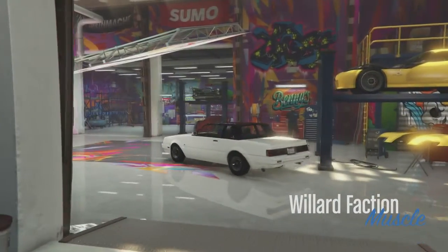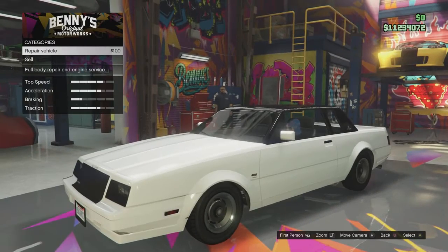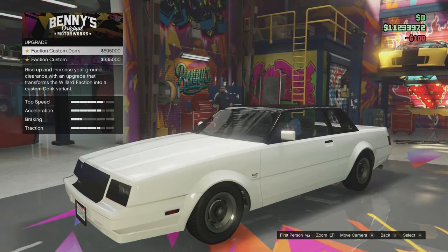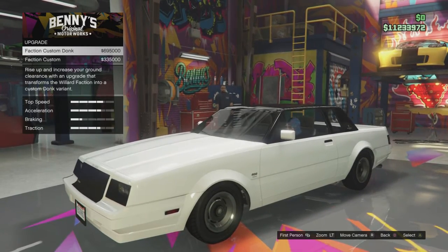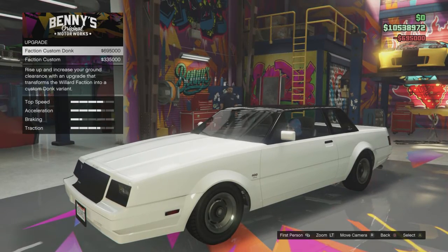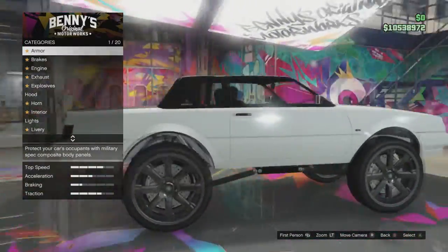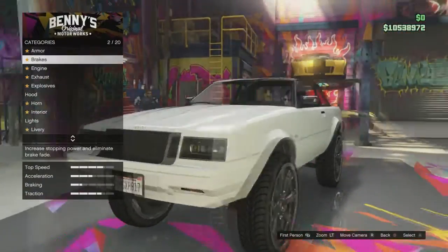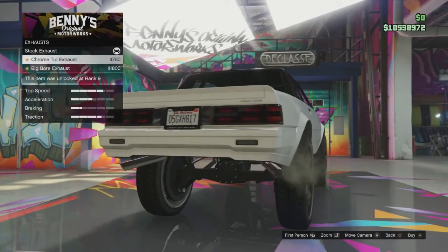Now we're going to check out the Faction Donk. I love the regular Faction - I have it as a muscle car on PlayStation 4. You can just have it as a regular muscle car without upgrading it, it still looks sweet. We're going for the custom Donk for nearly 700 thousand dollars. Look at those tires - that's crazy.